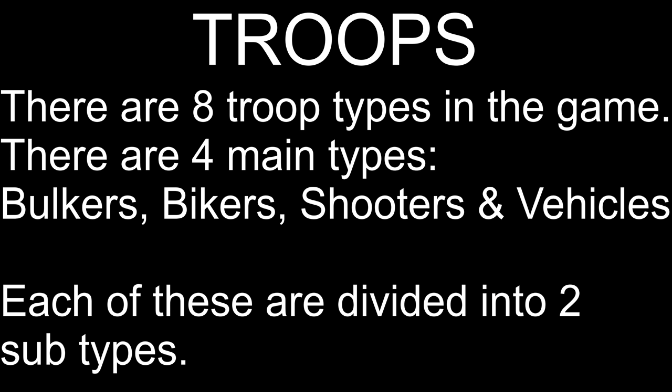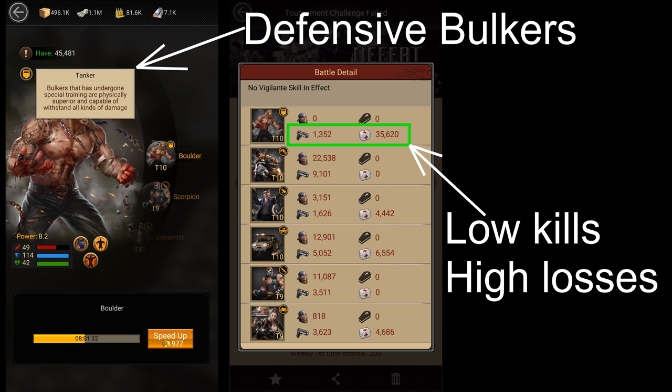Now let's talk about troops. There are 8 troop types in the game. You have 4 main types: bulkers, bikers, shooters, and vehicles, and each of these types is divided into 2 subtypes. There are a lot of things I can talk about when it comes to troops, but the most important thing for beginners to learn is how important it is to include defensive bulkers — or tankers — in your march. Bulkers are classified into 2 types: combatters, which are offensive bulkers, and tankers, which are defensive bulkers.